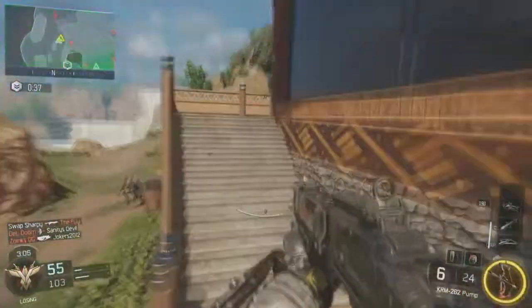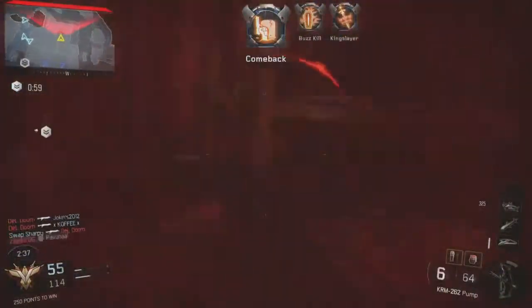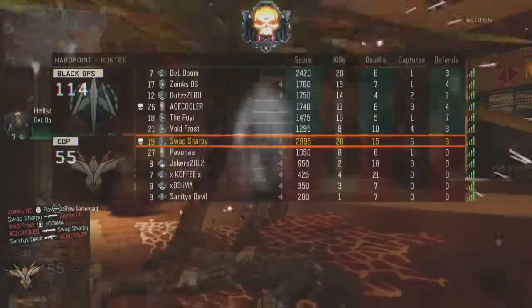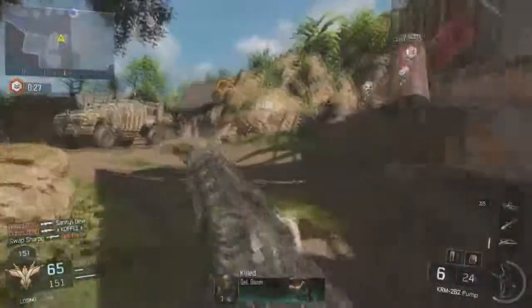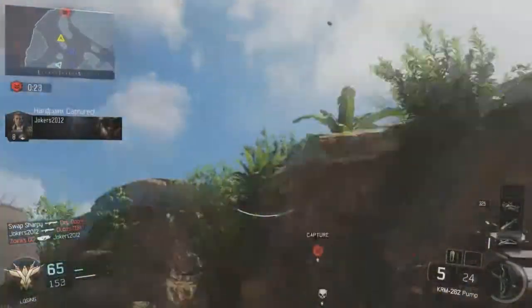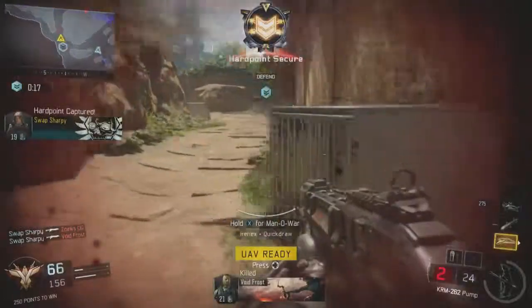If you're playing on, say, super high sensitivity like 12 or 13, you're gonna maintain that sensitivity when you're zoomed in. So your scope's gonna go super quick, and you might not be able to get that first shot since you're gonna be moving your crosshair too much. For people that play with low sensitivity, they're gonna have the advantage — they're gonna be able to slow their movement when they're zoomed in.